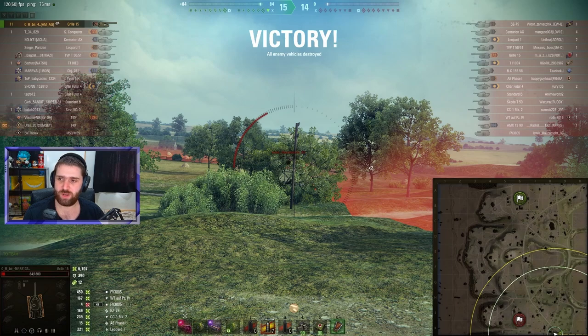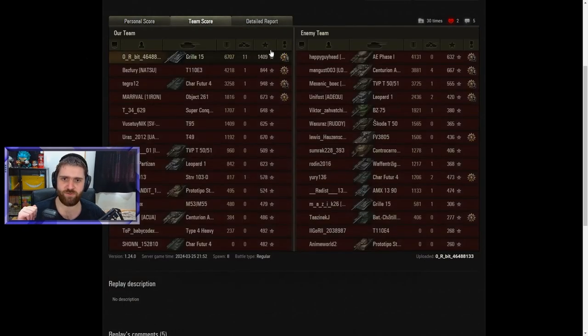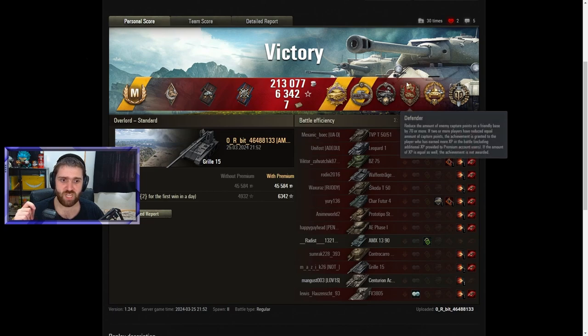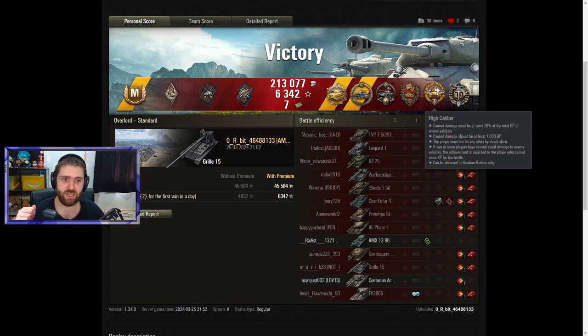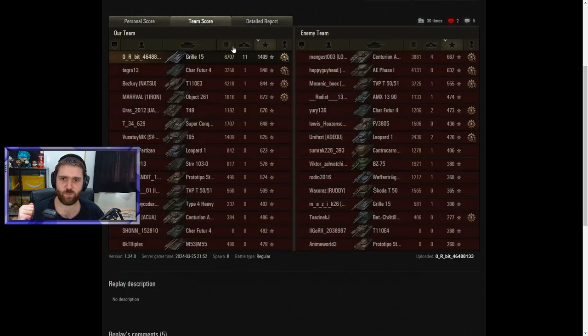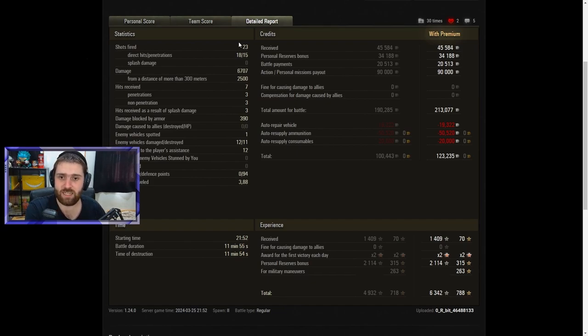This is it for this replay. Orbit — amazing game. Let's check out the postgame stats. Easy Ace Tanker for the 1,409 base experience. Pool's Medal for at least 10 kills — in this case 11. Kolobanov's Medal for standing alone against at least 5 enemy vehicles — this was 7, maybe even 8. A Spartan for surviving a ricochet or non-penetrating shot with less than 10% HP remaining. Firing 23 rounds, 18 hit and only 15 penetrated. So like I said, it's supposed to be one of the most accurate vehicles at tier 10, but it just doesn't feel like it.